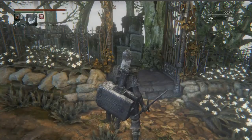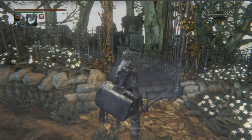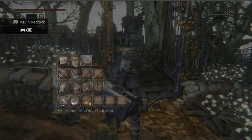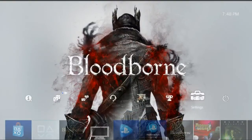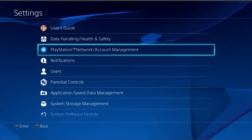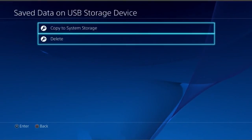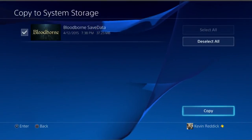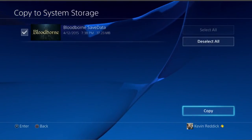Somebody confirmed this worked earlier today, so I'm sharing it with everybody. You'd walk through the gate, tell him you submit and end the dream. Once the ending rolls and the trophy pops up, quit out — go to the dashboard, hit Options, and close the application. At that point, go back to Settings, reinsert the USB drive, go down to Application Save Data Management, save data on USB storage device, copy to system, select Bloodborne, check it, and hit copy. That restores the save file from just before you went through the gate. Technically, this way you never beat the game, but you still have the trophy.